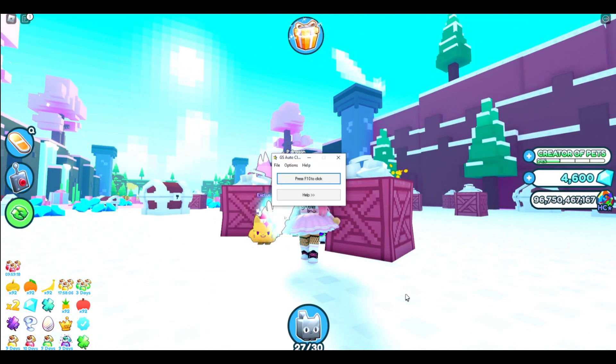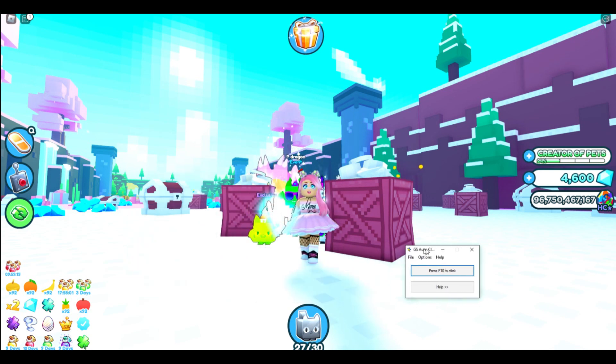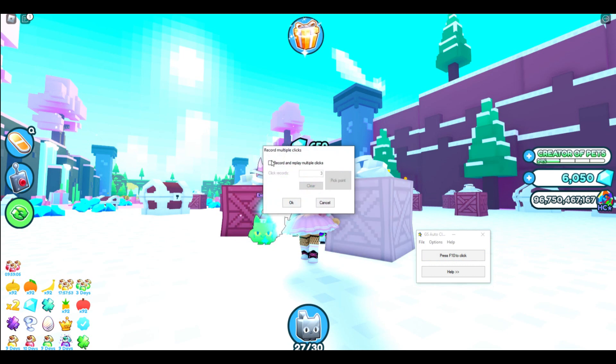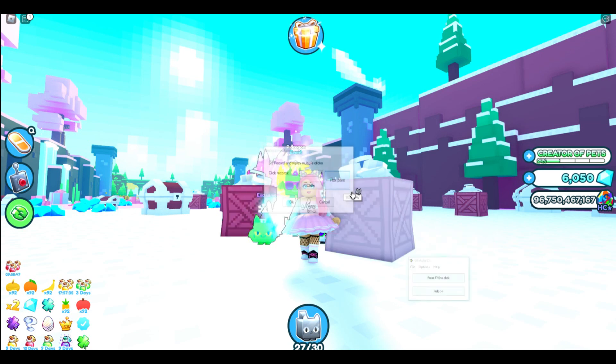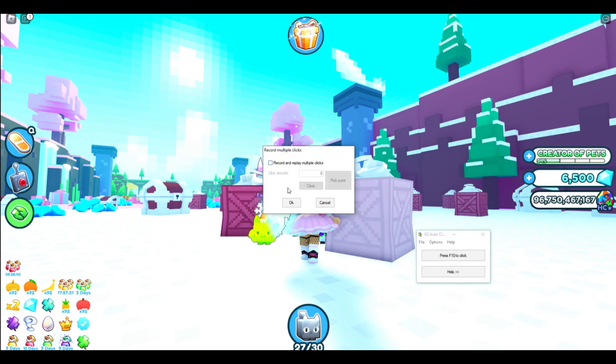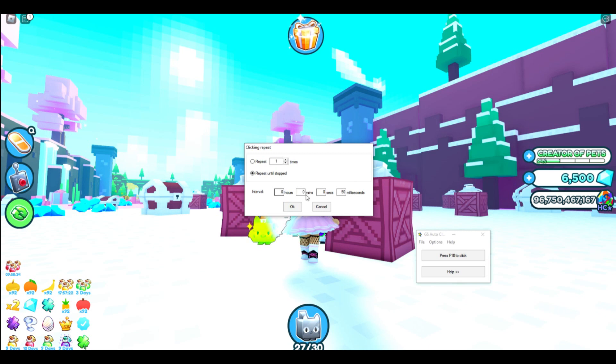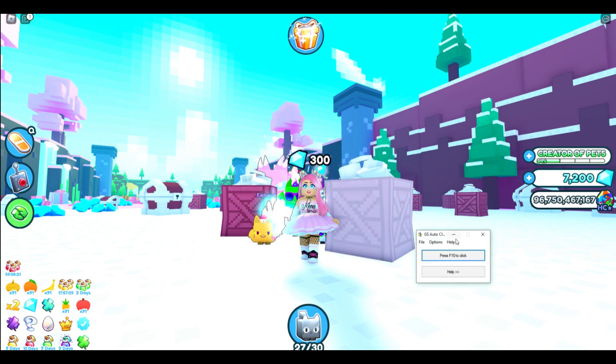The auto clicker I use is called GS Auto Clicker - it is free to use and does the job. There are other ones you can download, but this is the one I personally use. In the options, I'm going to set recording multiple clips and make sure this is unticked, so it will just repeat - wherever my mouse is, that's where it's going to click, continuously clicking in that one spot. You can also pick specific points to click, which is great for some things, but for this I just want it to click in one spot. We need to change the clicking rate - you can set hours, minutes, seconds, and milliseconds. I'm going to put it down to 10 milliseconds and keep it on repeat until we stop it. My hotkey is set to F10 because it's a key I don't press often, so I don't accidentally press it.